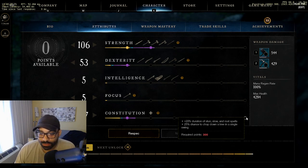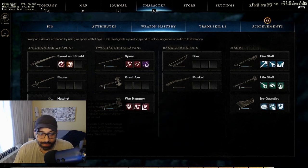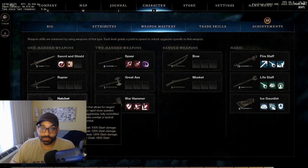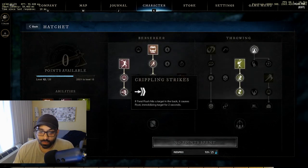I like that last one because from the warhammer stun and the hatchet's crippling strikes root, you get an additional 20%. That two-second root from crippling strikes - because you're in heavy armor you gain another 20%, and because you have 300 constitution you gain another 20%. That's a 40% increase, turning a two-second root into a 2.4-second root.